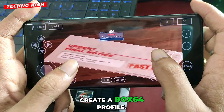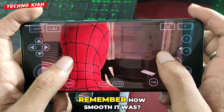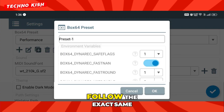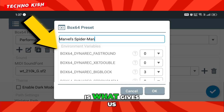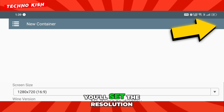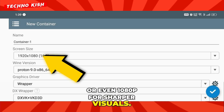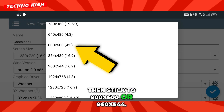The next step is to create a Box64 profile. This is what keeps the game running stable, just like you saw in the gameplay earlier. No lag, no stutter, nothing. So go ahead and add a new profile, and make sure to follow the exact same settings I'm showing here. Each setting matters, and this precise configuration is what gives us the lag-free experience. Once that's done, it's time to add a new container. Inside this, you'll set the resolution according to your device's power. If you're using a high-end device, you can comfortably go for 720p or even 1080p for sharper visuals. But if your phone is mid or low-end, then stick to 800x600 or 960x544.